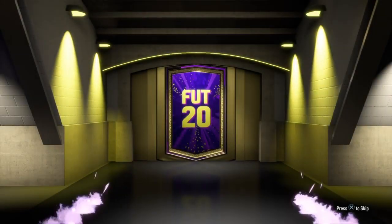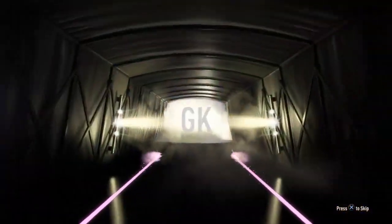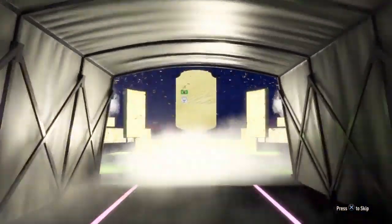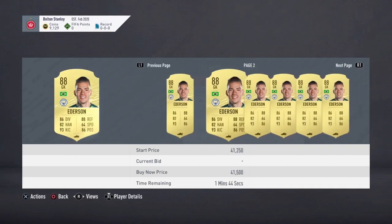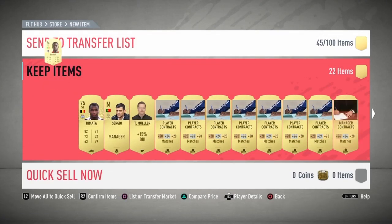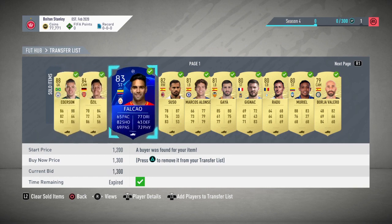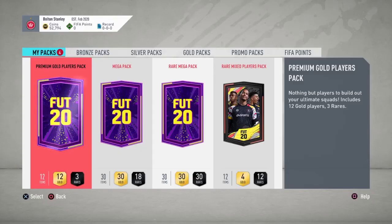Now we have the 55k rare mega pack to open last. Is it time for a walkout? It's another board — wait, it is a walkout! Brazil goalkeeper — it's going to be Ederson. About 27-28k for Ederson — that's going to be a lot of profit for us, as well as the other things we have to sell in this pack. Ederson sold for almost 29k.